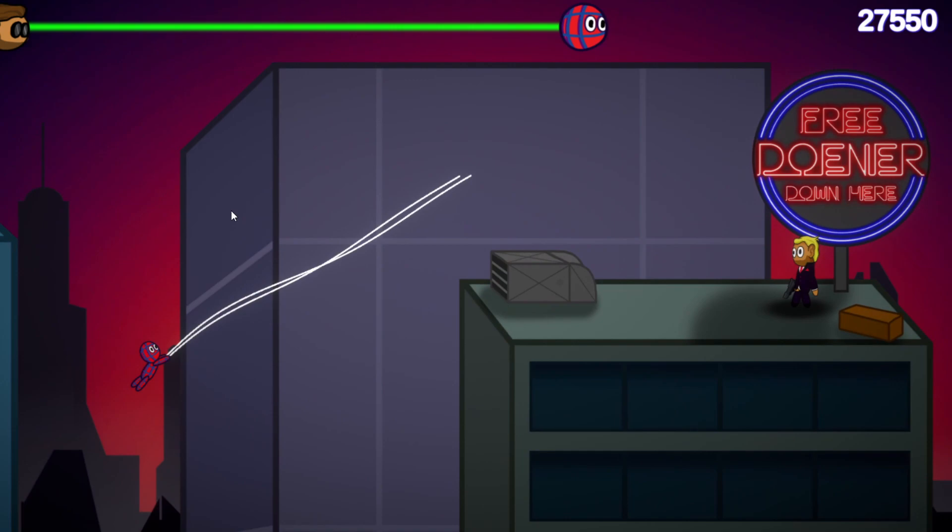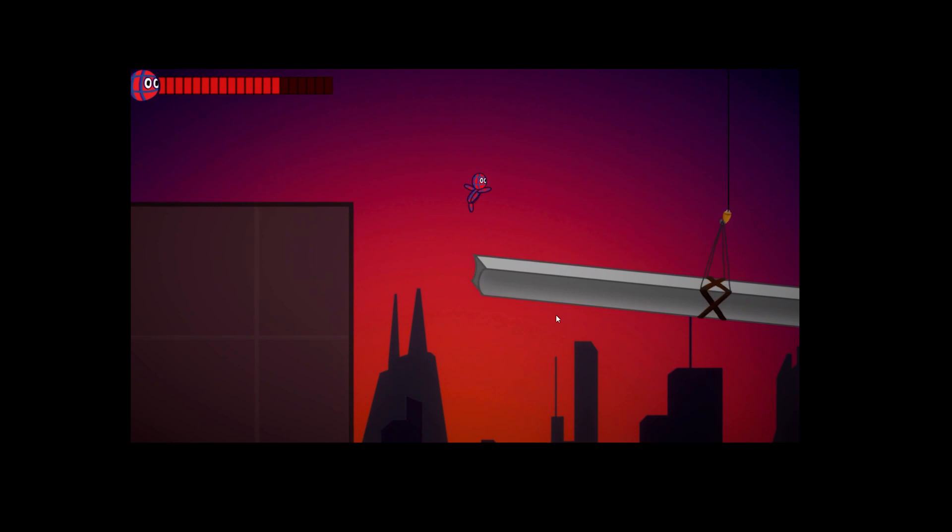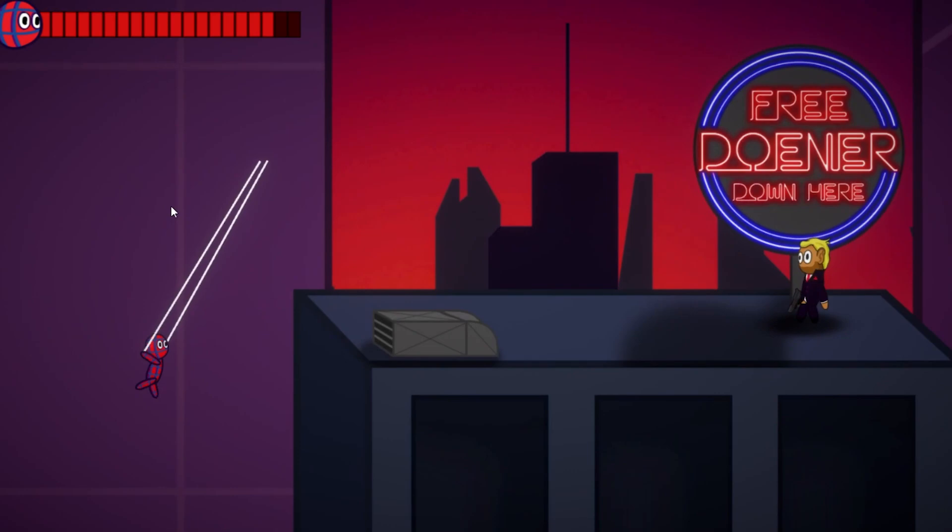In the Endless mode, getting shot only throws you back — but that's it. I feel like this would be super lame for the story mode, so Spidey got a health bar. Now getting shot actually hurts. You better be careful when you meet the enemies.